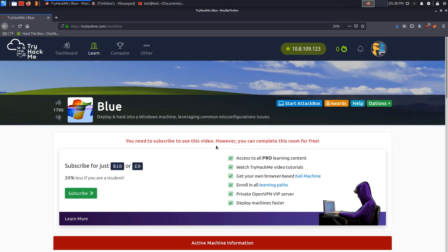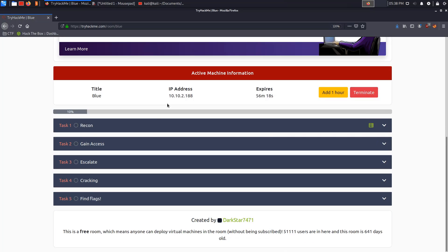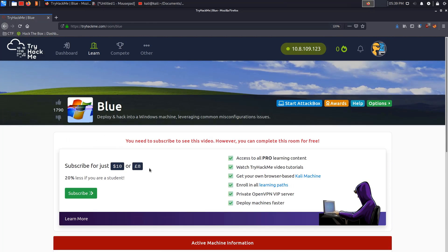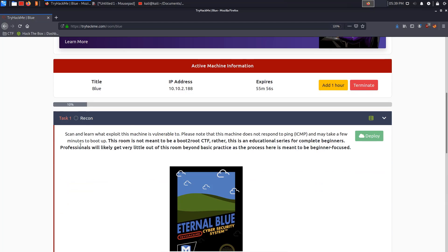Hey guys, HackerSploit here back again with another video. In this video we're going to be taking a look at Blue from TryHackMe. This looks like a Windows box, very similar to one we might have looked at on HackTheBox. A lot of you have been requesting TryHackMe primarily because they really promote the use of a methodology — sorting every stage based on tasks, which is great for beginners. They start with recon, gaining access, escalating, cracking, and finding flags.